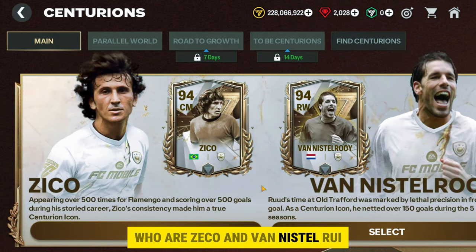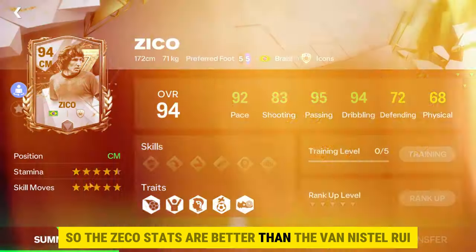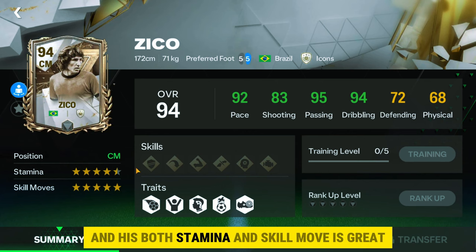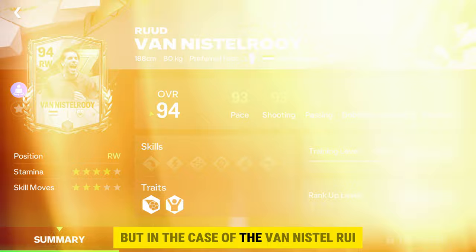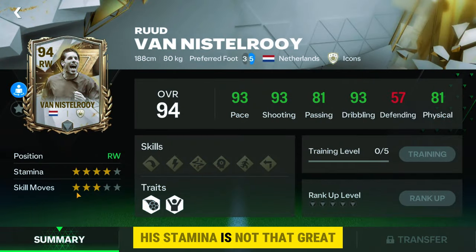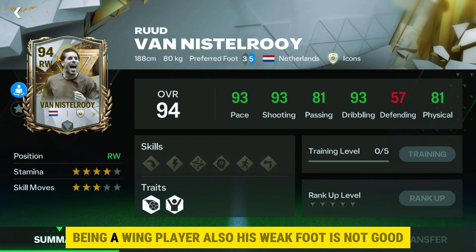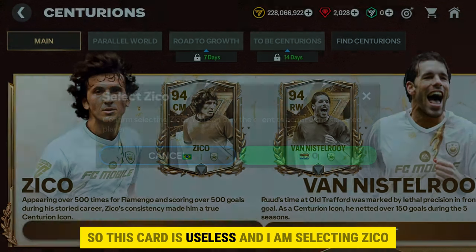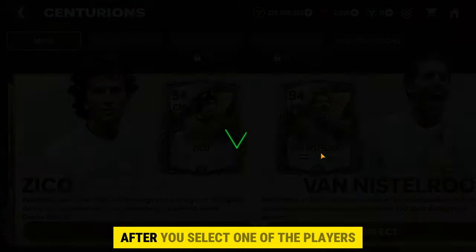Here you can see two players: Zico and Van Nistelrooy. Zico's stats are better than Van Nistelrooy's. Zico has five-star weak foot and both his stamina and skill moves are great. In the case of Van Nistelrooy, his stamina is not that great and the skill move is only three stars. Being a wing player, his weak foot is also not good, so that card is useless.